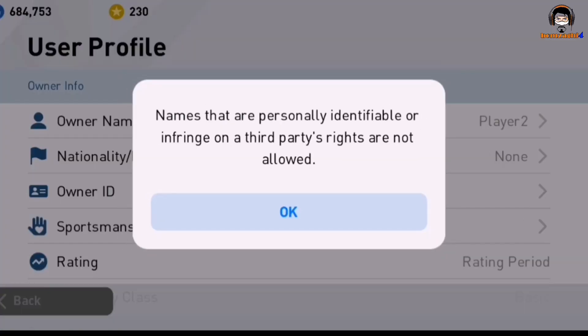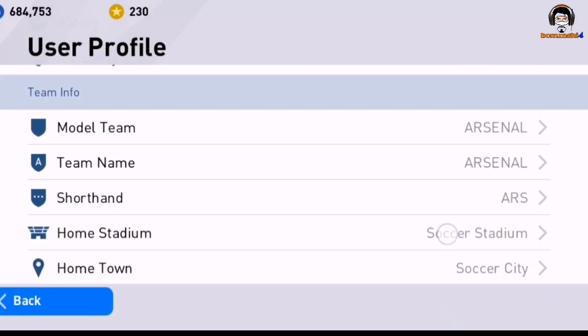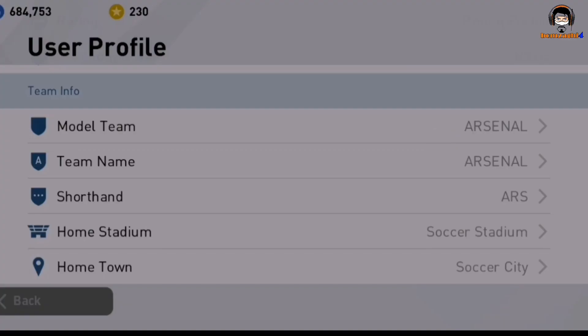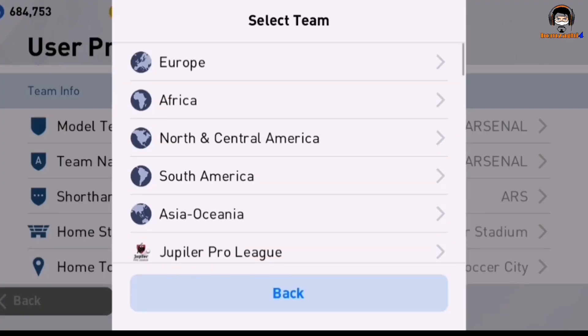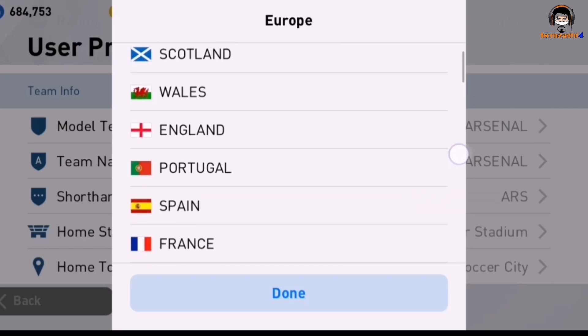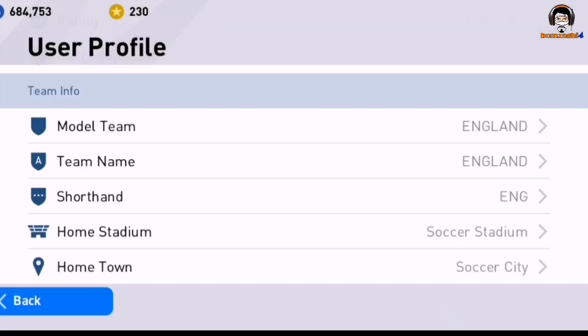This is the user profile. You can check it out and go to Team Info. Model Team is where you can change the logo. We can see the team chart where we can choose the team that you like.